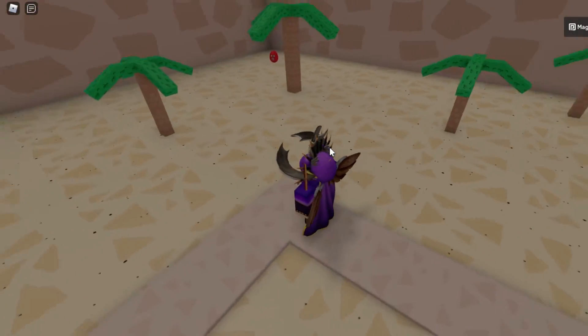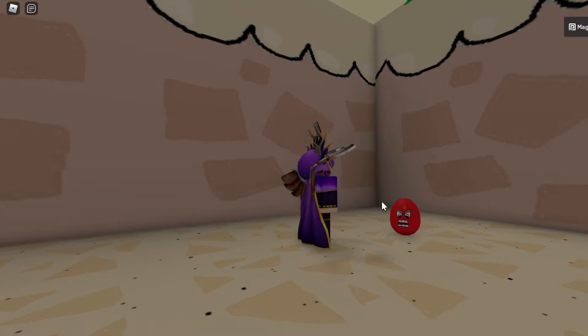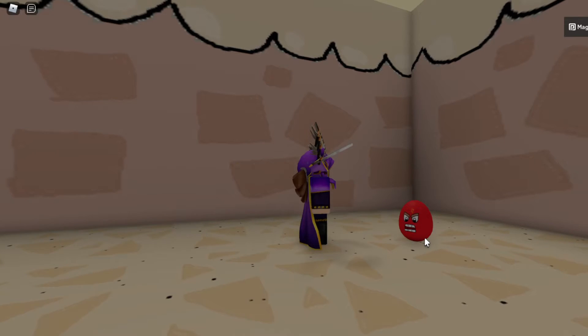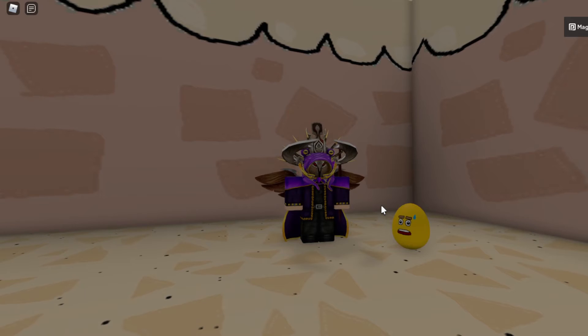Before you reach that turn, look on the right side — right behind this tree there is the angry egg. You want to touch it when it's not angry. If it's in its red angry form and you touch it, it will kill you. Wait until it turns into its nice form. When it's in the nice form, touch it and you'll get the badge and the egg. Touching it in its angry form will not give you the egg.